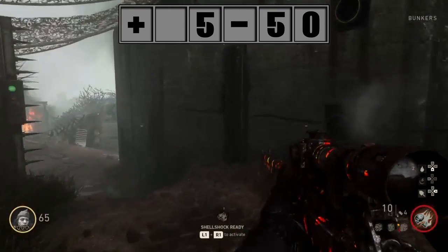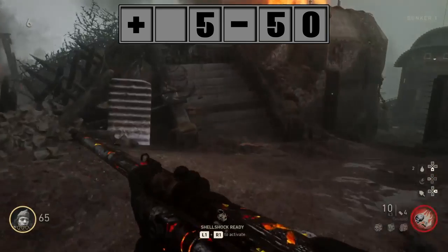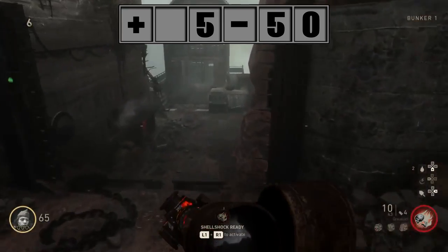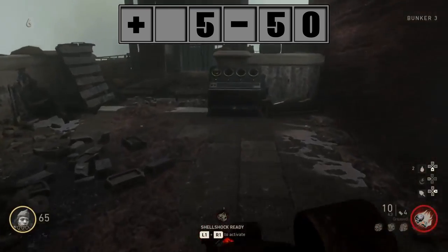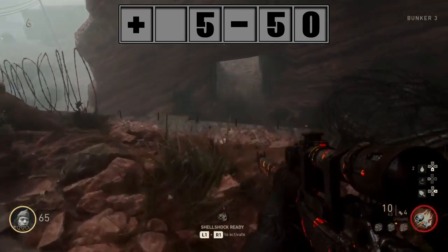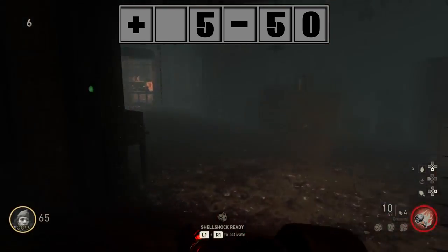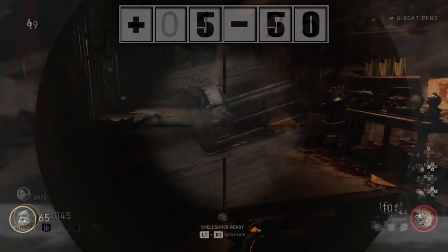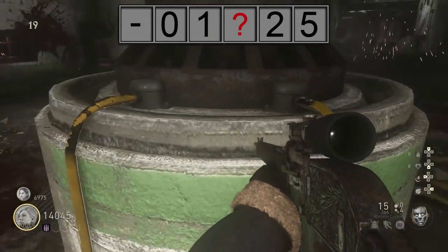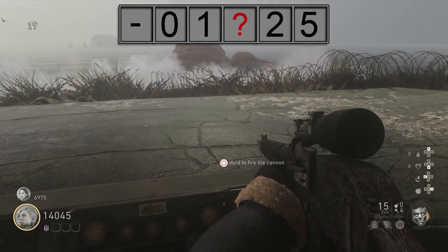I'm going to put footage from Glitching Queen on screen right now. For some reason I cannot for the life of me get done with defending the head — I keep dying from all the zombies, and whenever I go in there the boss zombie always comes in. It's very frustrating, so for now I have Glitching Queen to show the rest of it.